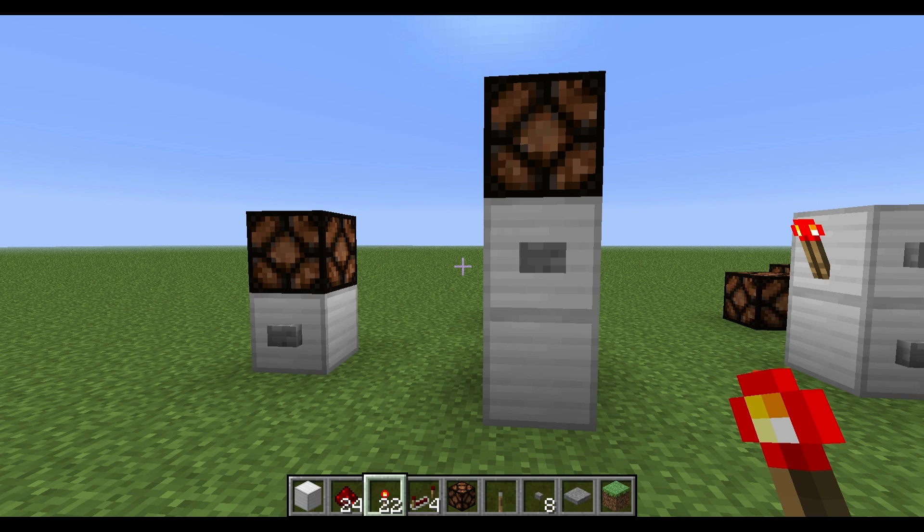Today we're going to be looking at our first little bit of circuitry, very very simple stuff. It's called the RS NOR latch, and I know what you're thinking — didn't you say this was going to be not technical? Yes, I did, but you do need to know the proper name for these things so that you can research new techniques, and when somebody says they're using an RS NOR latch, you know what the heck that is.